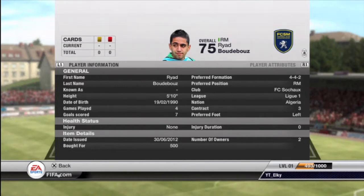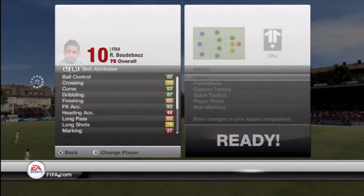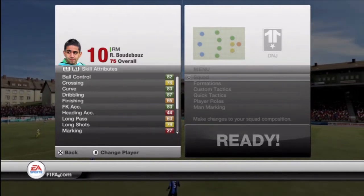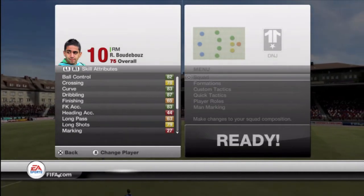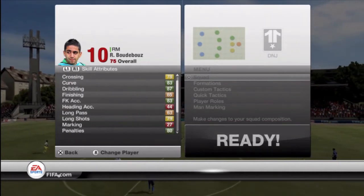In any formation — 4-1-2-1-2, 4-4-2, whatever one you like — he is left-footed, plays right midfield, and has four-star skills. Some of his stats: 81 pace, 71 passing, 84 dribbling. Really good cutting off the left. Ball control 82, curve 83, dribbling 87, free kick accuracy 83 — some really good stats in there.